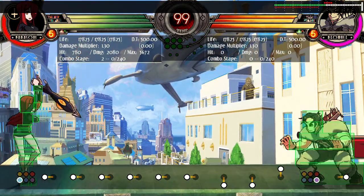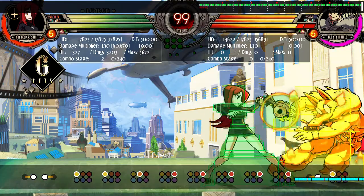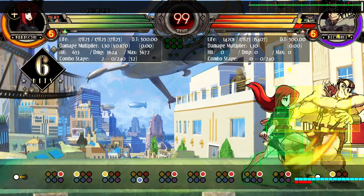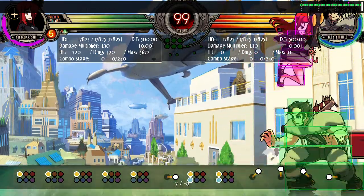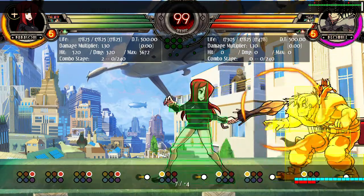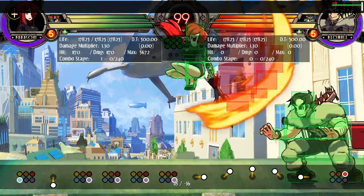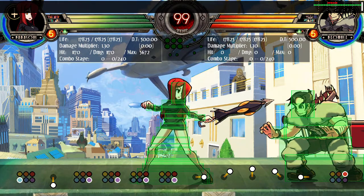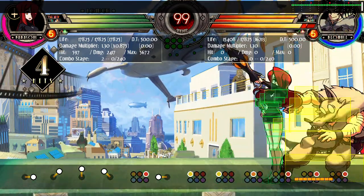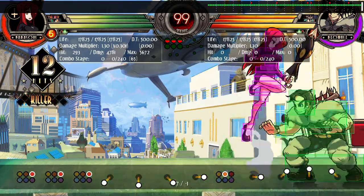A mix-up is just when the opponent has to guess where the next attack is going to hit. It's not just low and overhead — there's also a grab mix-up. I can choose not to do the low or the overhead and just throw. So you know: I can do the low, I can do the overhead, or I can just do a throw. A mix-up is when you're forcing the opponent to guess between where the attack is going to hit.